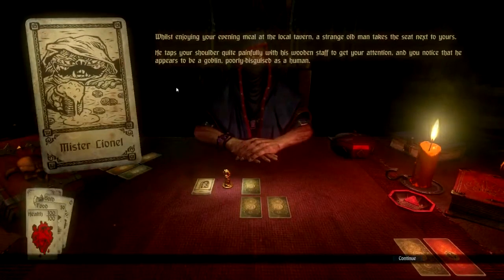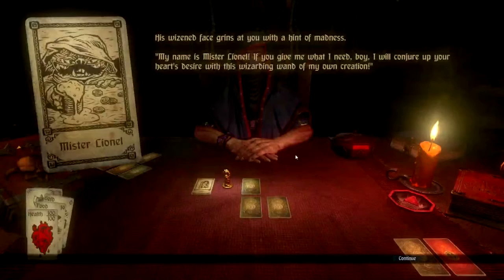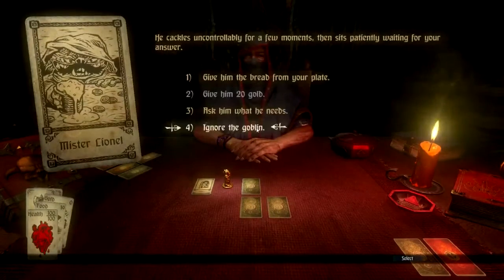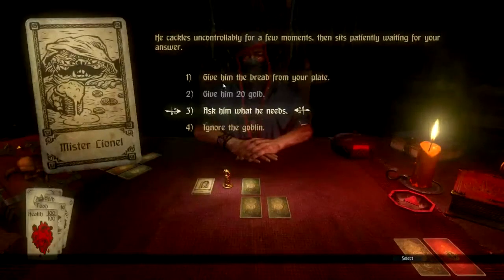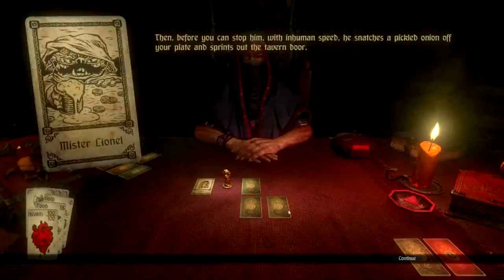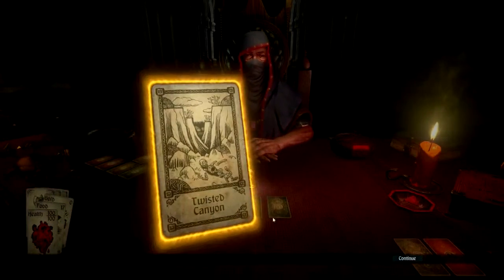Travelling along the hill, a figure steps in your path - trapping your shoulder with a wooden staff to get your attention. You notice he appears to be a goblin poorly disguised as a human. His white wizard face gazes at you with a hint of madness. 'My name is Butthole - if you give me what I need...' You can give even 20 gold which you don't have, or give the bread off your plate. It's only one food - draw one shield card. He can go now. We're giving him only one food to get a shield, which is really quite good.